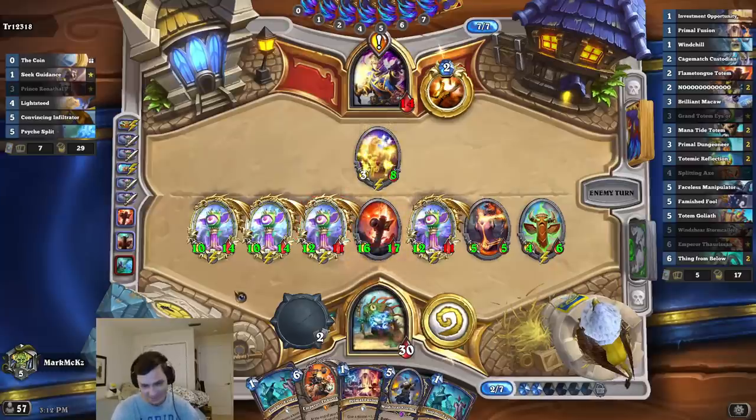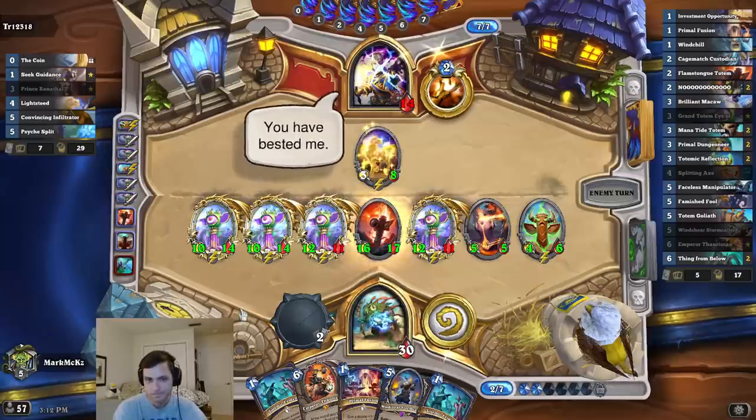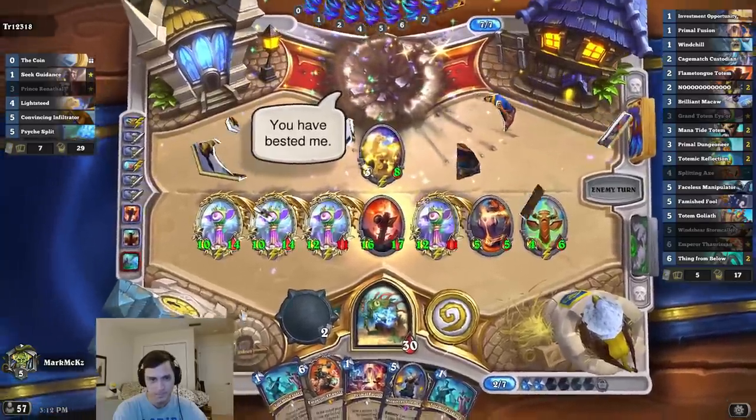Psychic Scream — I dare you. I double dare you. I think my opponent's upset. Thanks for that rope — that was great, thank you.